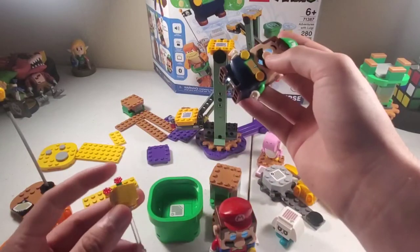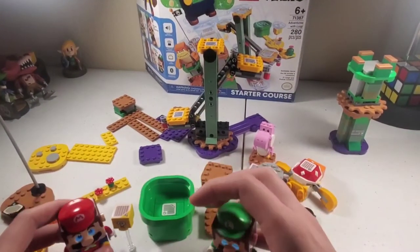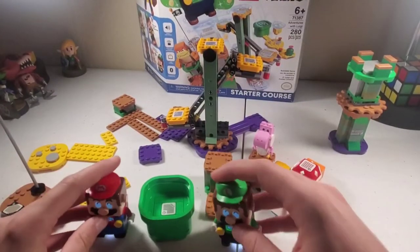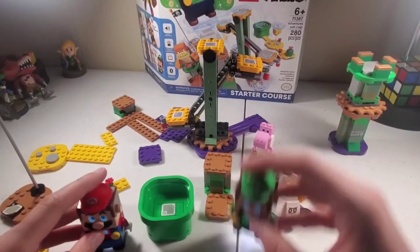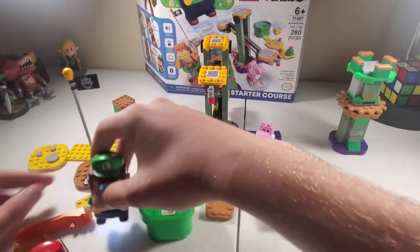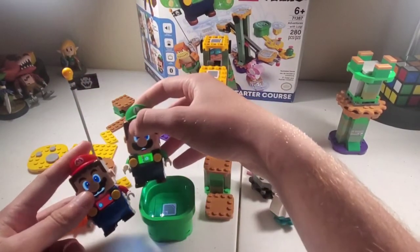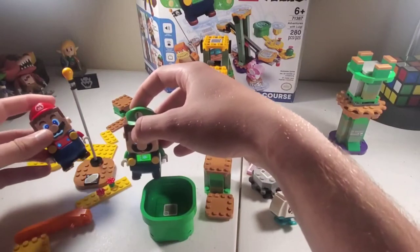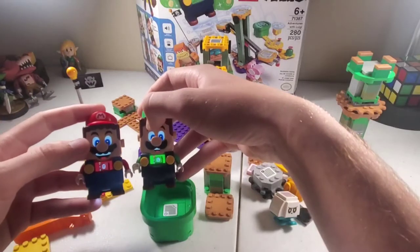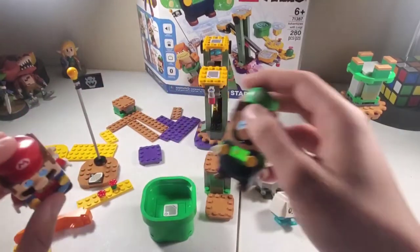I prefer Luigi, but you know, big Nintendo nerd over here — you can't get too picky. Jump them at the same time. This tile just does the same thing. They're almost out of time here, but if you take them to the end right here, gives him a few seconds. And I'll actually put their coins together.